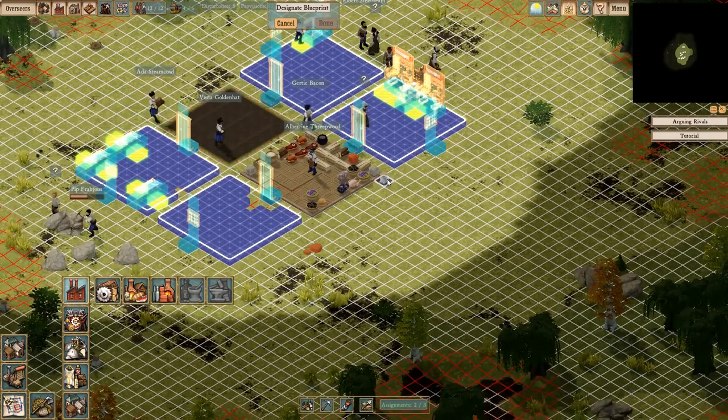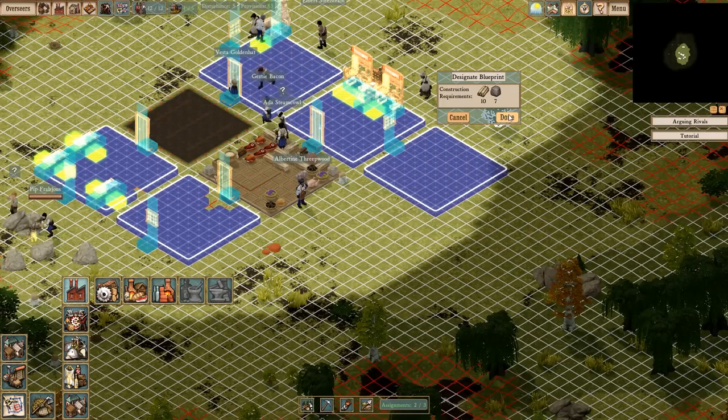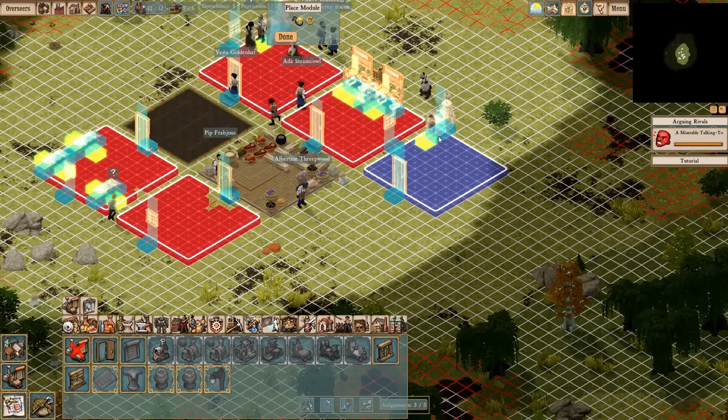We need a ceramic workshop up to make ammo. And then I'll probably need a new overseer house here in a little bit as well. I haven't made any ammo yet, so I'm not entirely sure how that goes and what I need in order to do that.